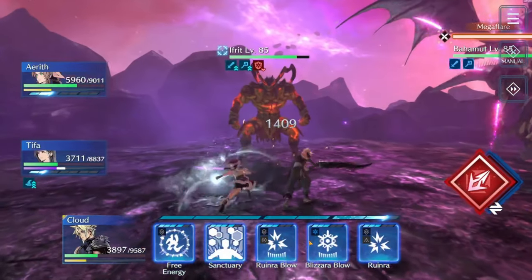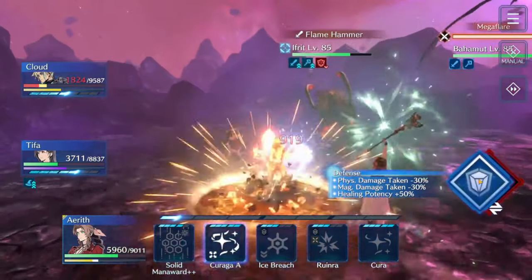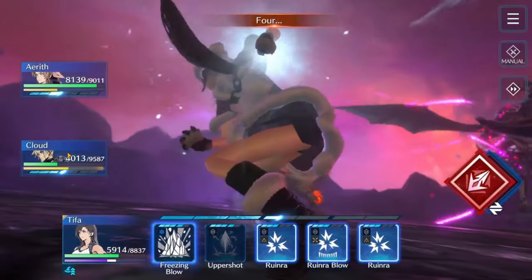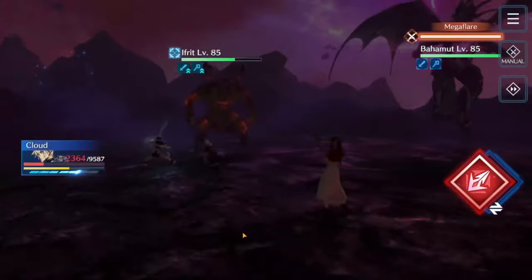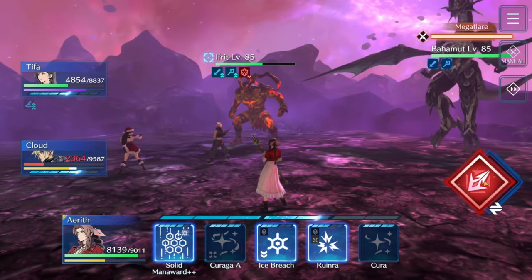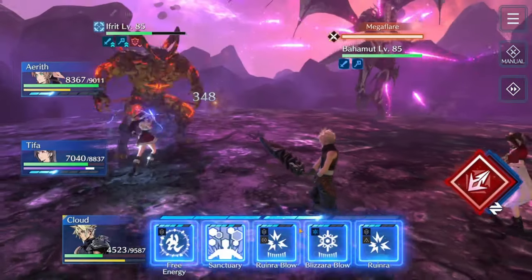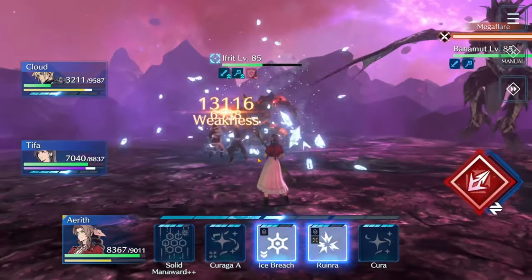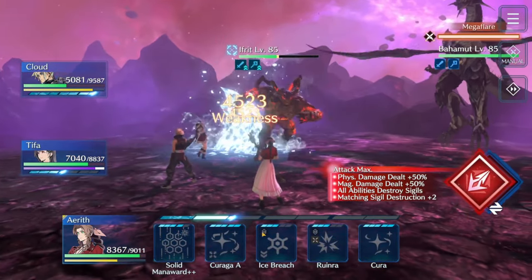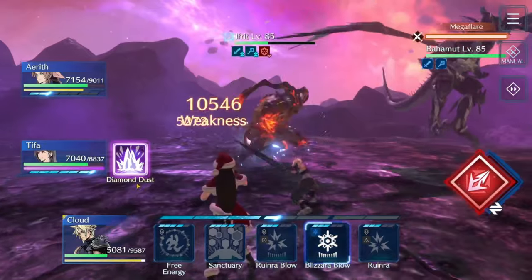Then focus all of your ice damage on Ifrit — do not pay attention to Bahamut right now. He is charging Mega Flare and that's part of the strategy; we're going to let him do it. He'll count down from five and we'll kill Ifrit or do as much damage as possible during this time. We could switch back and break his gauge down, but we need that extra time to kill Ifrit. If we wait until one or two seconds left, he picks up that countdown on his next Mega Flare, which is a massive problem because the second iteration after Ifrit's dead is considerably stronger.